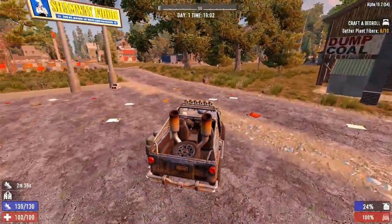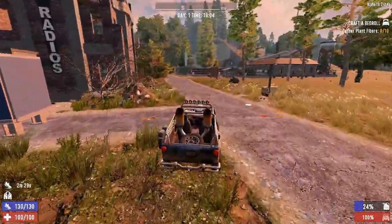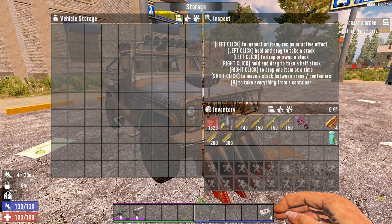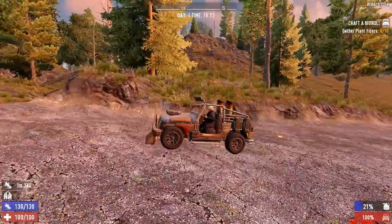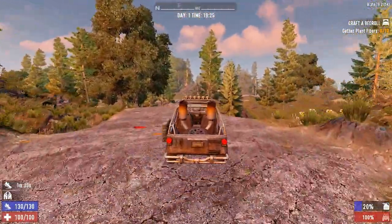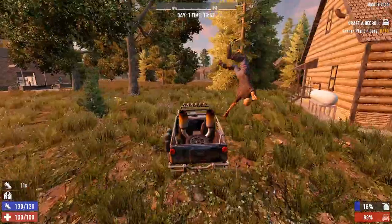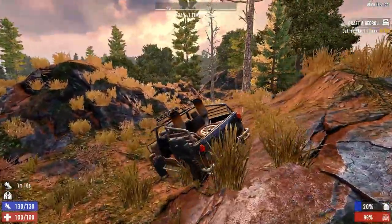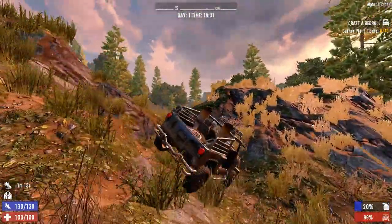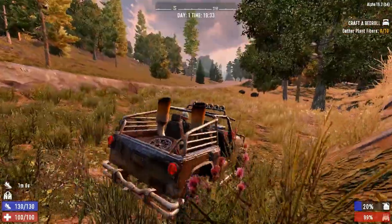Next we have the 4x4 truck. This vehicle is the most expensive to craft in terms of materials, but it has some great features that bring it almost to the top of the list. Aside from having the largest storage capacity in the game at 81 item slots, it also features the ability to hold two players — making it by far the best vehicle for cooperative raiding and looting. It is also tied for the fastest vehicle in the game and is an absolute tank when it comes to off-roading and crunching zombies, with significant durability. Its only real downside is the expensive material costs and the fact that it is a bit of a gas guzzler, but these are certainly outweighed by the benefits.